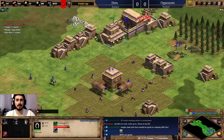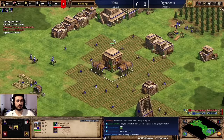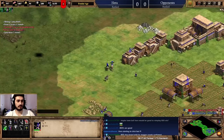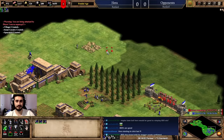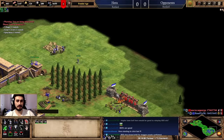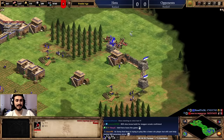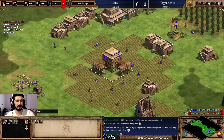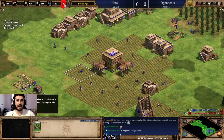Don't get too focused on attacking when you're being rushed — keep queuing villagers. There was some idle time and that's not good. Chase him around; the walls help. If you're worried, wall behind him so he can't break in. Use spears and scouts together. I use the patrol or attack-move hotkey to fight — it makes units engage automatically when in range. Complete cleanup — his army is destroyed and my economy is safe.